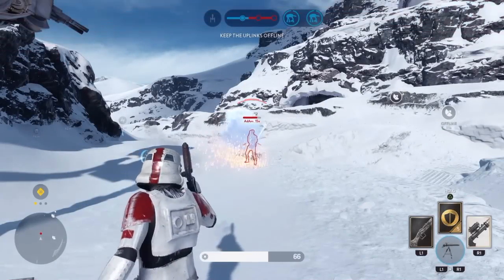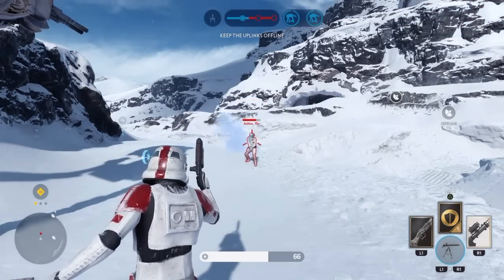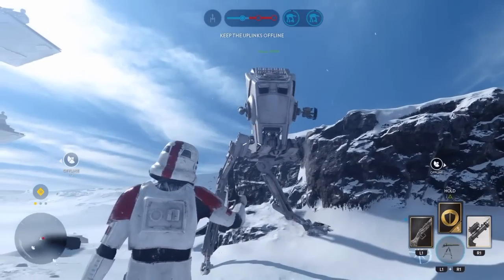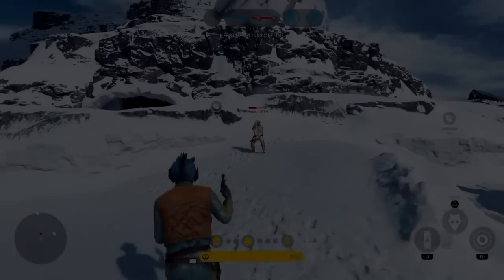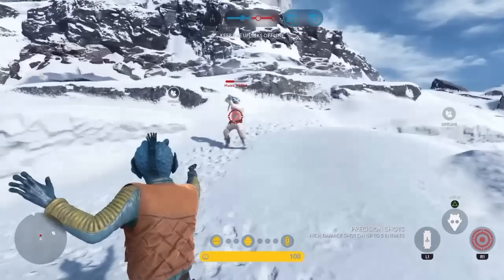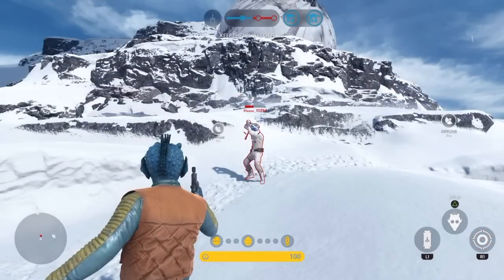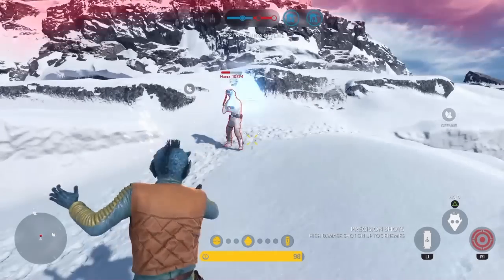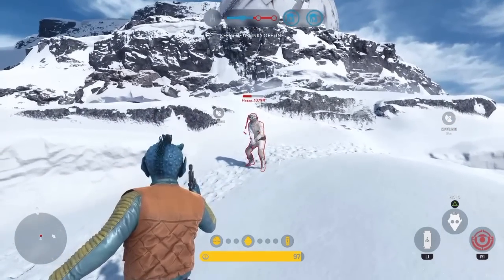Next, we tested if you can deflect it at a stormtrooper, and this wasn't the case because it would do very low damage. We tried Greedo's precision shot a couple of times — the first time it deflected, it had a hit marker but didn't deal any damage. By the second time, it did deflect but only dealt three damage to Greedo.